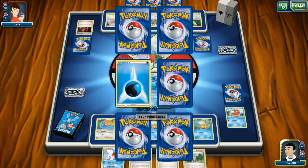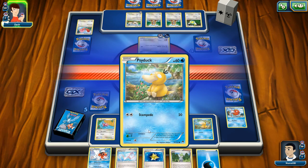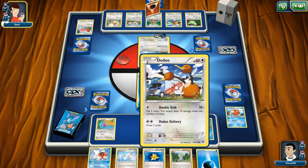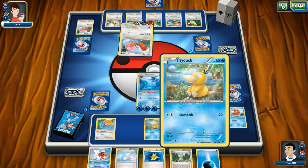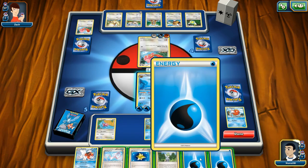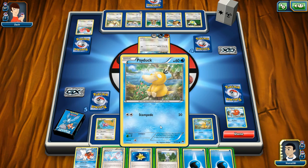I'll take energy — I'll take energy at this point. Psyduck stampede. I don't know what's going on on the opponent's side right now. Come on, give me Goldeen. What do you do again? 'Look through your deck, shuffle' — cool, it's just a deck tracker. But I don't want to load you up with two energy right now.